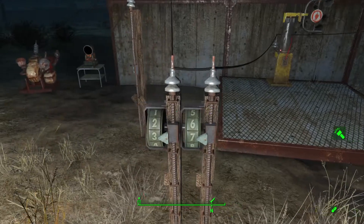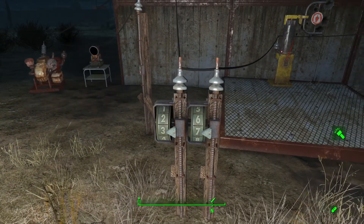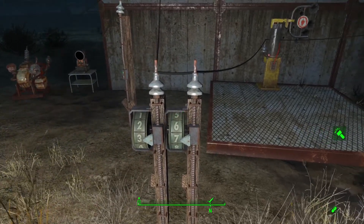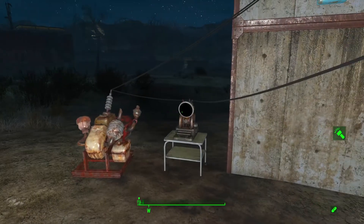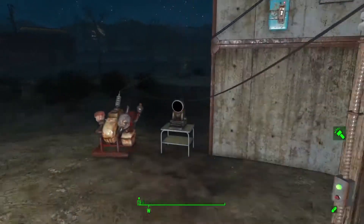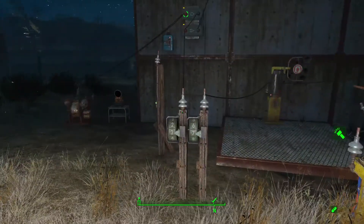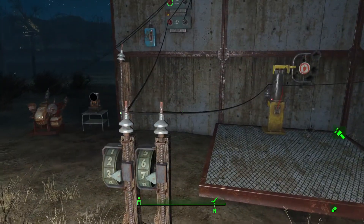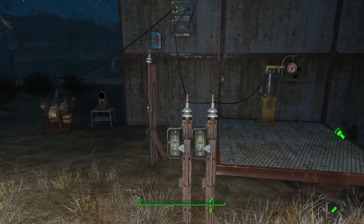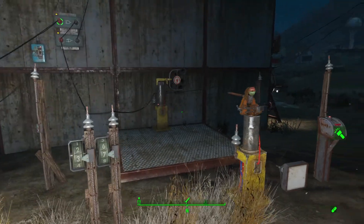Since you can daisy-chain these up, it blips power to the next one, which is also set to nine, so now I have a counter that can count up to 99. One tip: when you set this up, run a wire from your terminal to each counter individually. Don't run a wire to the first one and expect it to change all the rest — it won't, because the first one isn't powered. Tell each one you want it at nine, then take the wires away, which is what I've done here.